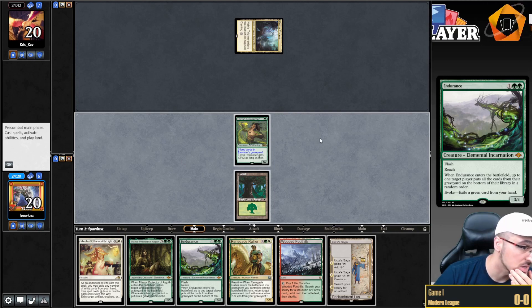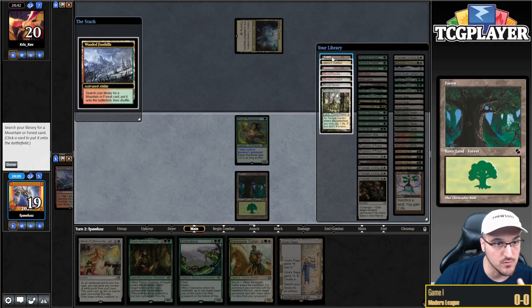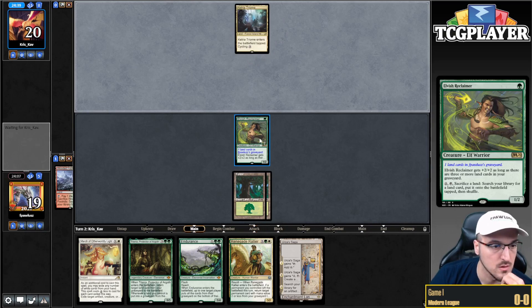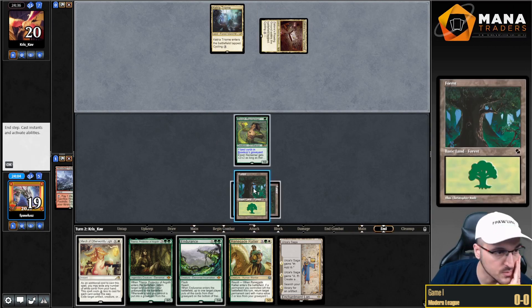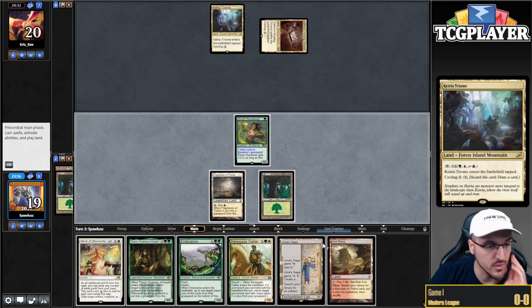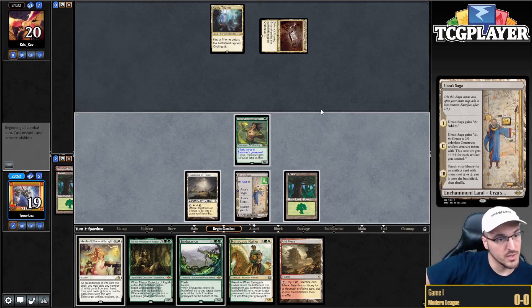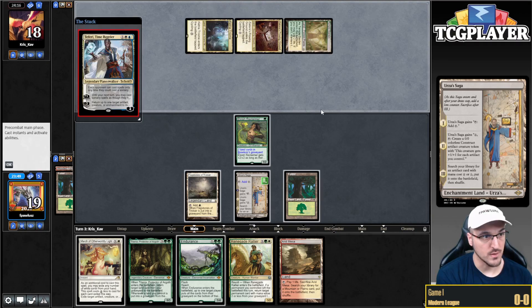Am I just playing Saga here? I think I'm just playing a fetch land — get another forest and say go. I want to fetch immediately so my opponent doesn't kill my Reclaimer in response to the fetch. Okay, this is probably Calibrated Blast — I don't know of any other deck that would do this in the first two turns. Let's go for Saga because this gets Surin Orb into play quickly, and I want to get Surin Orb into play so I can go off with Titania.